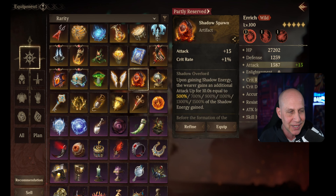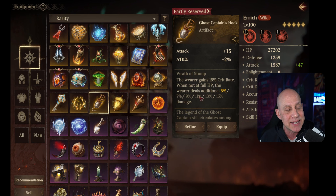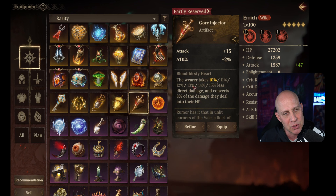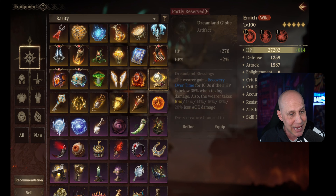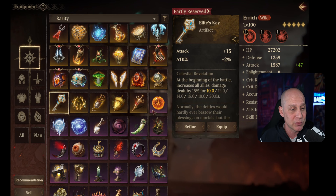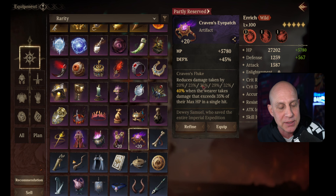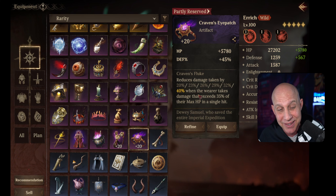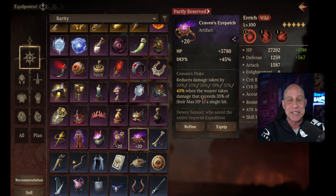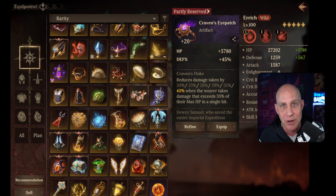I didn't see any legendary artifact that I thought was amazing. I do like the attack percentage and attack with crit rate, and the additional damage when under 100% HP seemed okay. But none of these really seem crazy amazing — let me know down below which ones you think are good. I think the first epic is great for Poseidon, for that big lightning strike that does massive damage to whoever has the highest max HP. We'll test all of this tomorrow. Please let me know what you think about these new artifacts — thanks for watching, please subscribe if you haven't, and I'll see you all in a video soon.